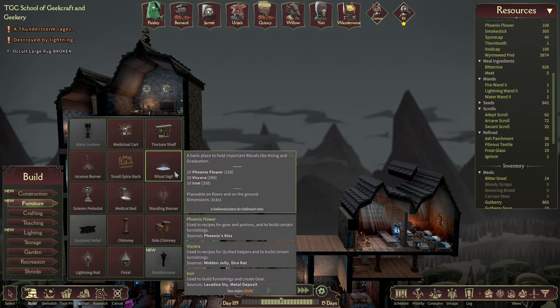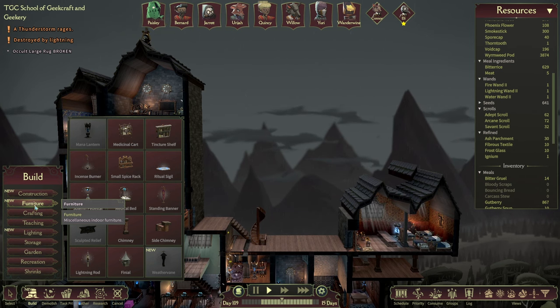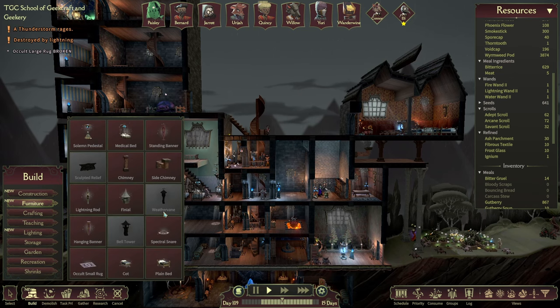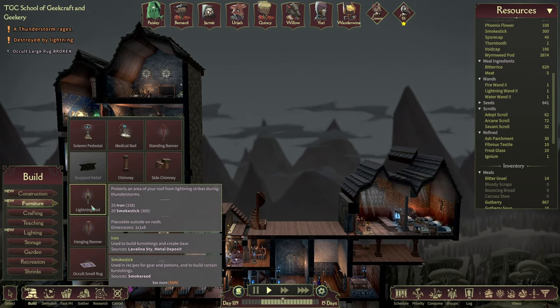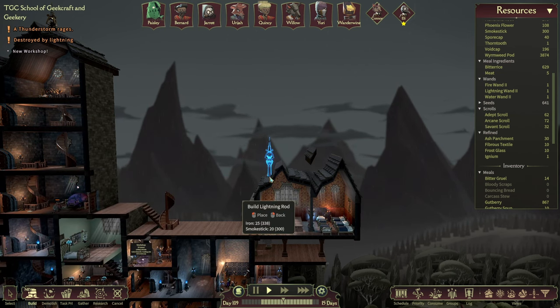I still think some of these categories need sorting out — I wouldn't call a chimney furniture. Furniture to me is a thing that goes inside a room, like chairs, tables, paintings and things. A lightning rod — oh, it's iron and smokesticks. We have a decent supply of those; it's just getting them in place, getting them on top of the roof. If we put that there, that'd be quite good, but how are they going to build it? Can they reach that?